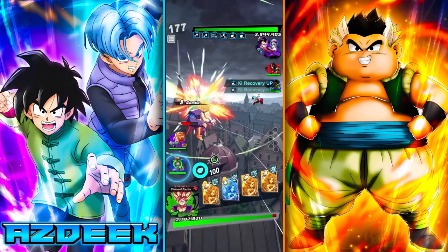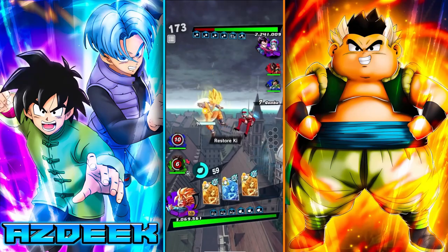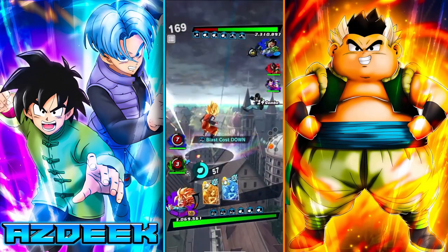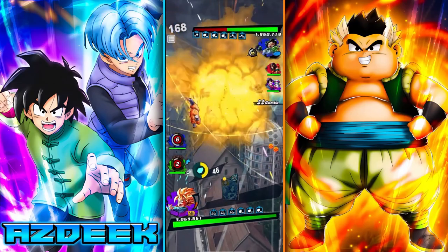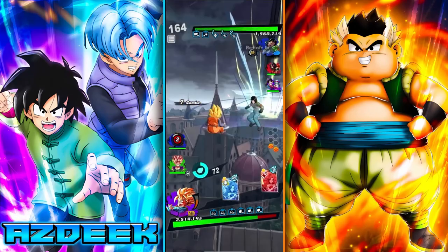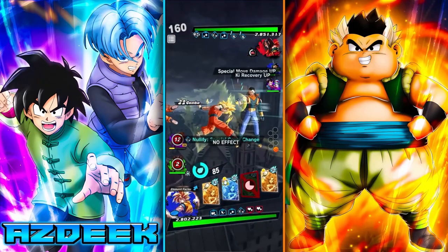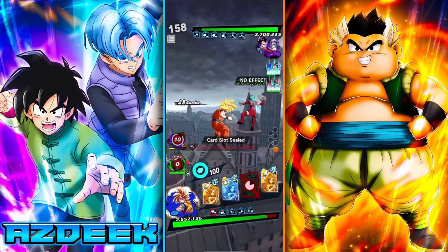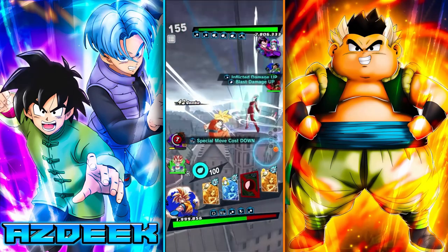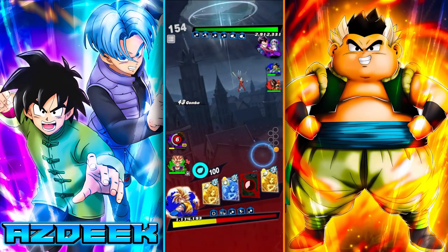We get ki with the Goten, thankfully. We probably can bring in the Gohan. Let's go into our blue Gohan before Goten just gets absolutely eviscerated. We should be able to just stall out a little bit right here. This comp doesn't look too bad — with Bola, he actually has a decent color counter going on for me. Kind of.